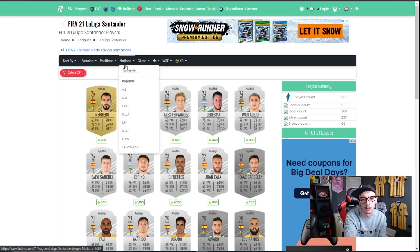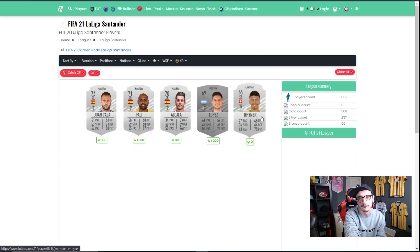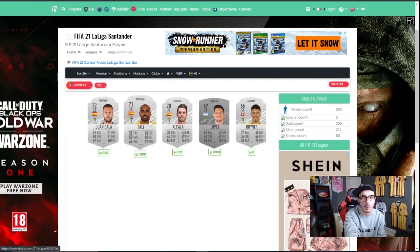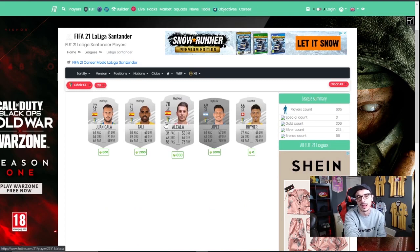So the simple thing we do is go to positions and look at centre-back for Cadiz — they have five of them. Go and buy one of each of these cards and leave them in your club. Ignore the prices here — they are not accurate and don't get updated very often on Footbin. Go buy one of each of these Cadiz centre-backs and leave them sat in your club for as long as you can until the SBC comes out. Forget they exist.